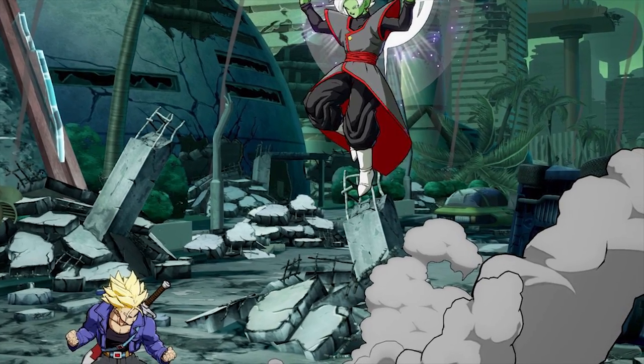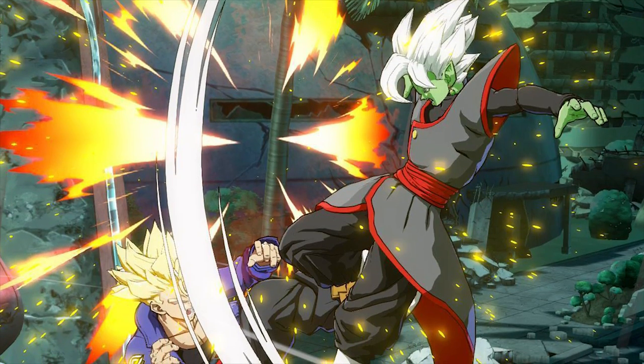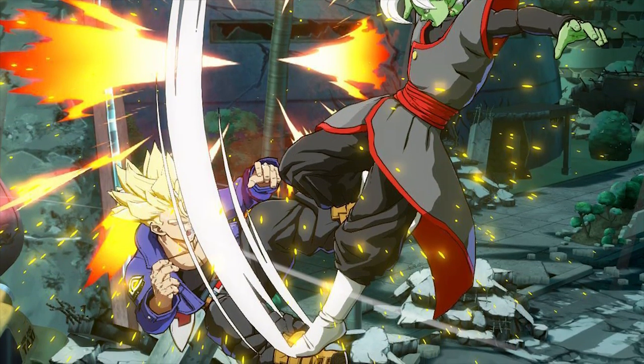And then for our final picture, we just have Zamasu doing an overhead kick. It doesn't look like anything too special, no reason to assume that this is anything more than just an air normal, but at the very least it is good to know that he's going to be playing by the in-game systems already, so we don't have to learn too much.